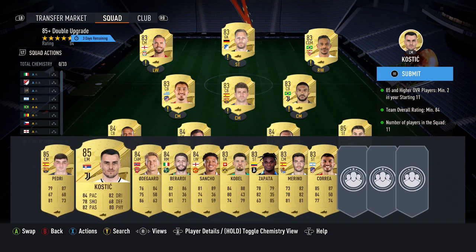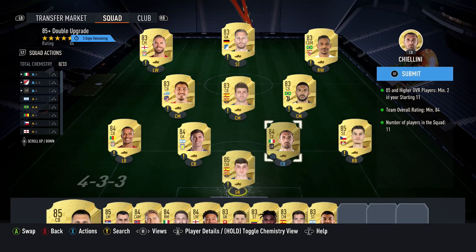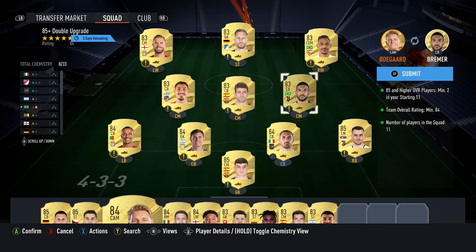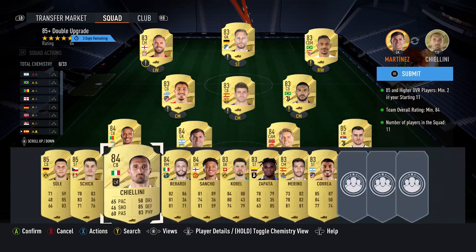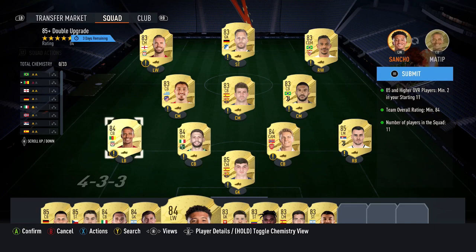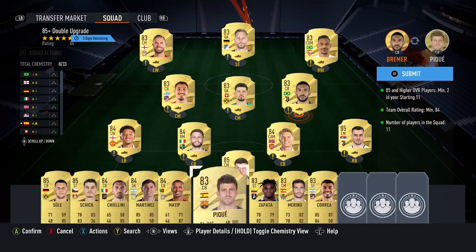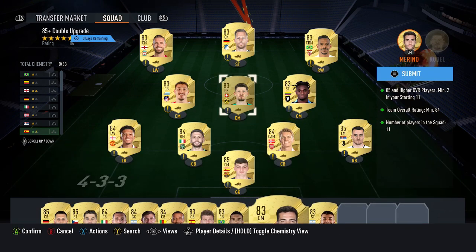For me though, I just want to put these cards in quickly. These are some of the untradable cards I've got, so I want to swap my tradable ones with some of the untradables to save me some coins. For this solution, it's going to cost you roughly 28,000 coins, which for this SBC is okay.